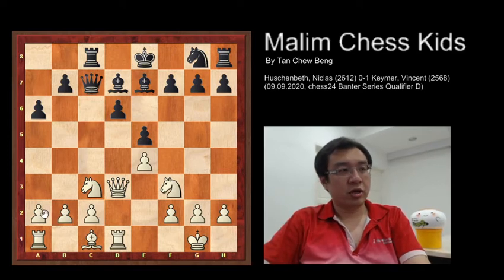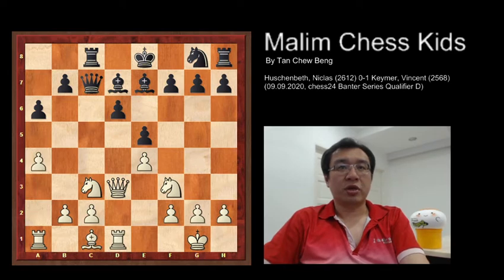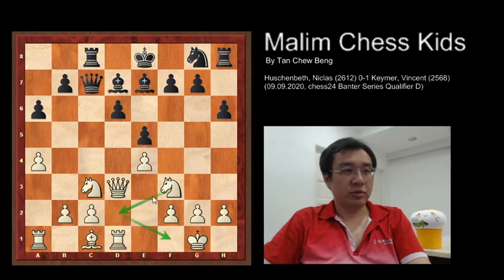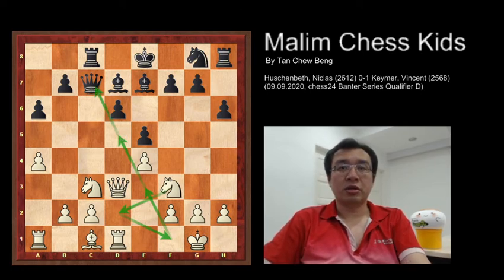To continue the game, white played a4 to build a strong attack. Then black plays h6 to prevent the bishop from going to g5. White then plays knight to d2, with the idea of knight to d2, f1, and e3, so the knight can go to attack the queen at d5. Knight to d2 was a strong move.